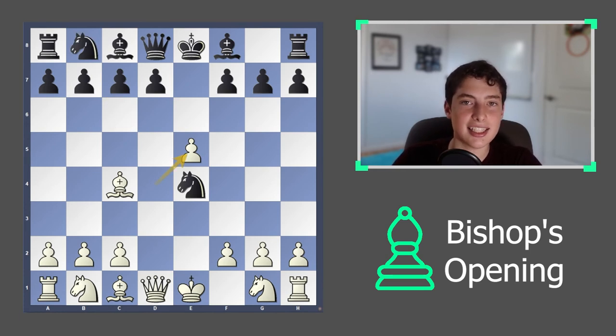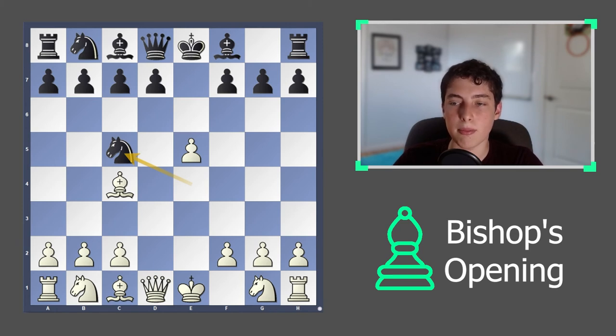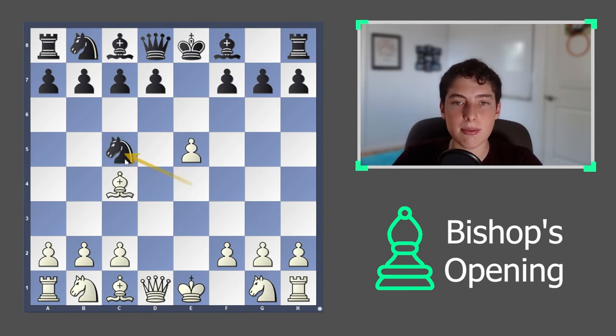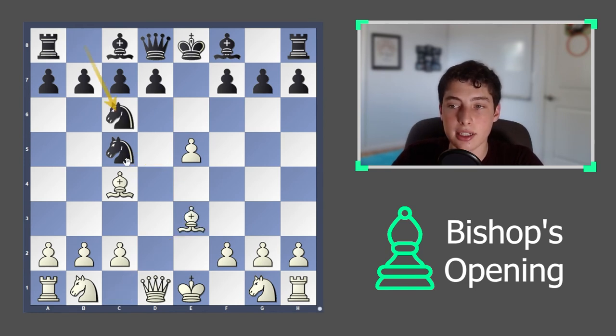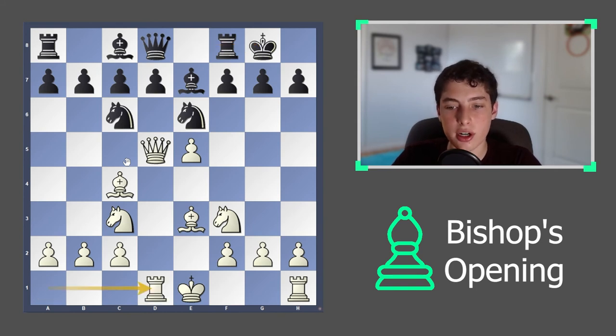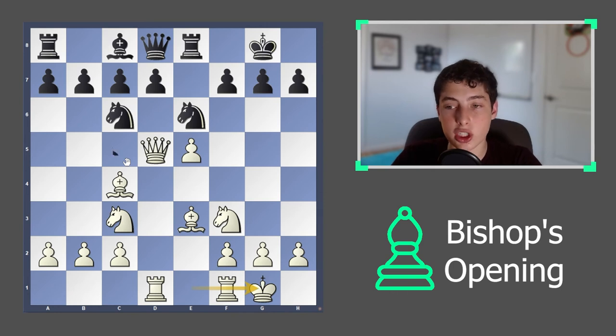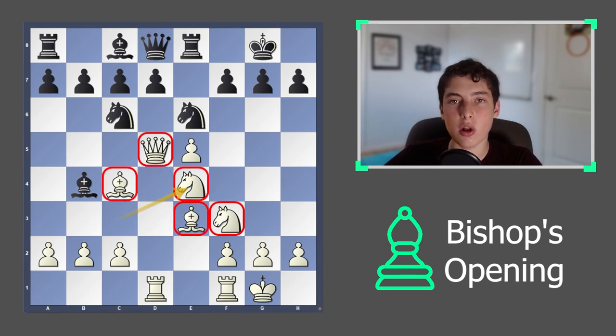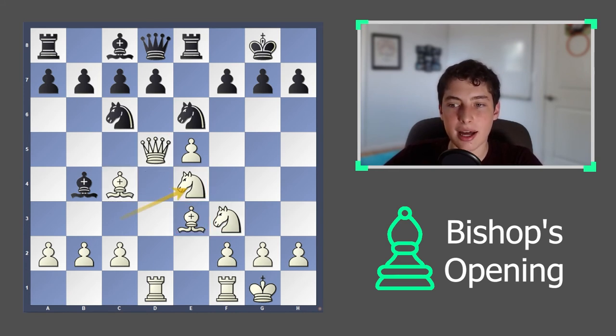If they play a move like knight to c5, trying to meet bishop takes f7 and queen to d5 with knight to e6 — don't do that, because knight to e6 is actually a really powerful move that stops the check and keeps the knight safe. In that case, you can simply play bishop to e3 and develop. What you're going to see is that you have a really crushing position; after they castle, you go rook d1, bringing more pieces into the game, and you can eventually castle with more space and development than black.